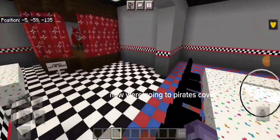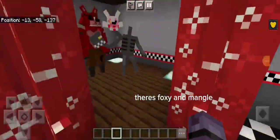Now we're going to Pirate's Cove. There's Foxy and Mangle.